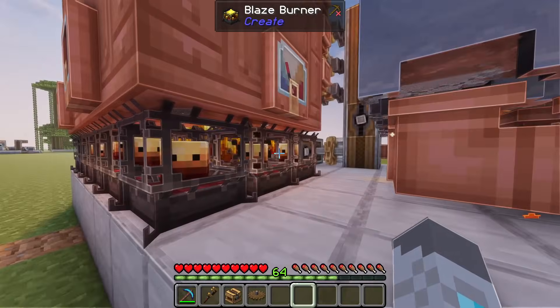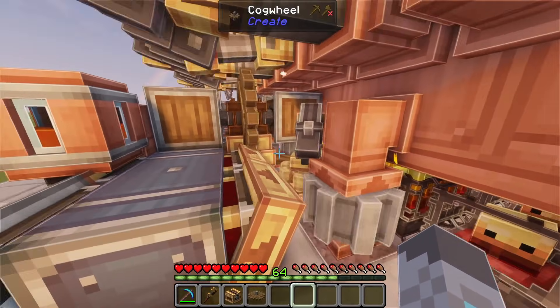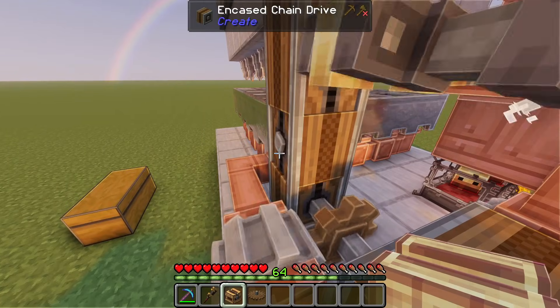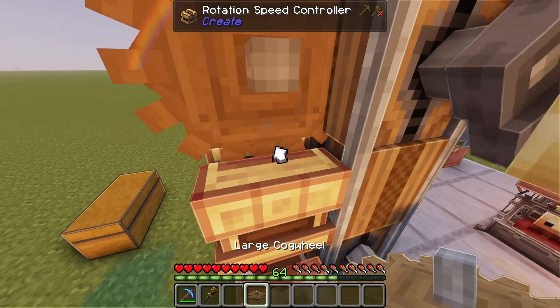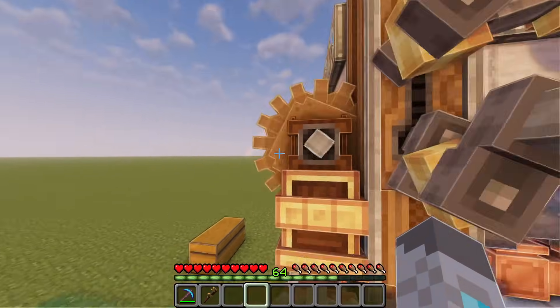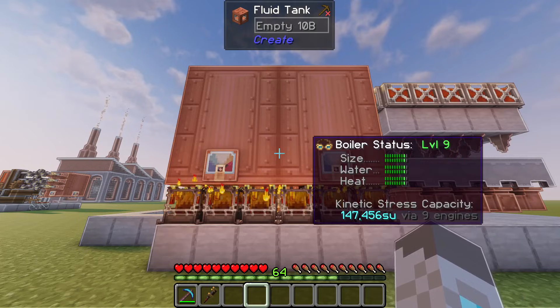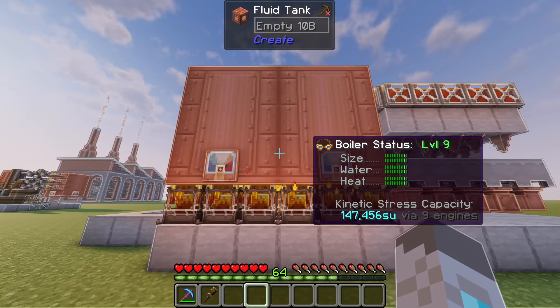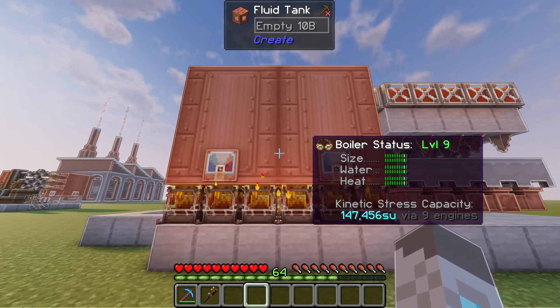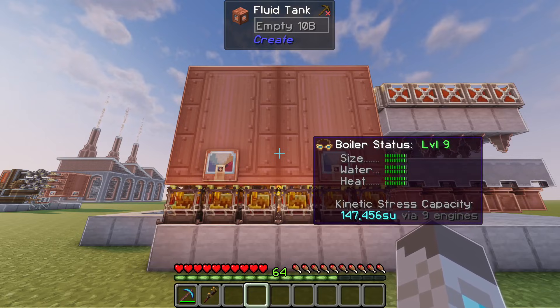As you can see, it's starting to power up some of the blaze burners and the mechanical arm is working. You can place a speed controller here with a large cogwheel on top and set this to whatever speed you want, and you can connect all of your other machines up to this. After the couple thousand stress units that the mechanical pumps and arms use combined, you should have 292,000 stress units to use for any of your other factories or machines.